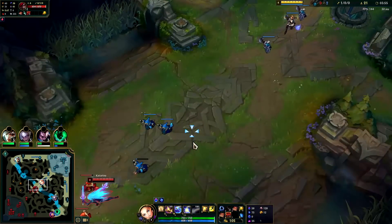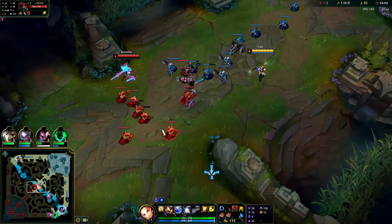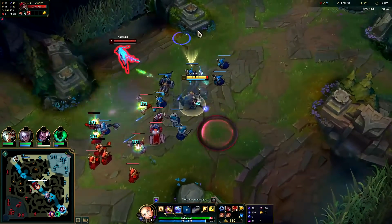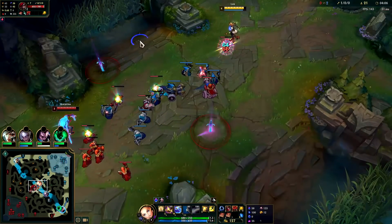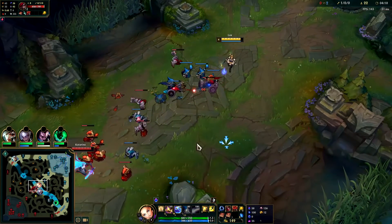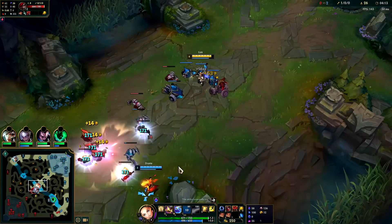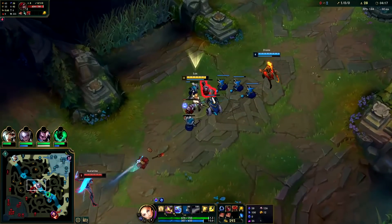We're going to max E first. We bought a control ward, keeping an eye on our minions' HP. That was a raw E and surely we missed it. This is a weird gank — she just soaked a lot of our XP, that's going to throw off our level six quite a bit.